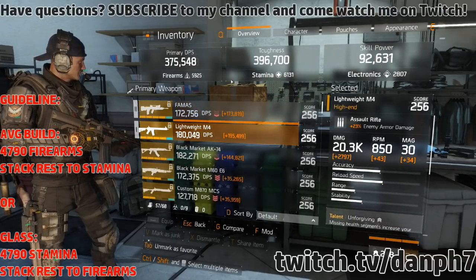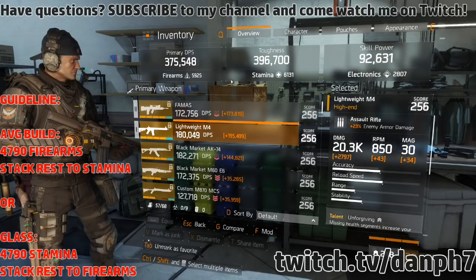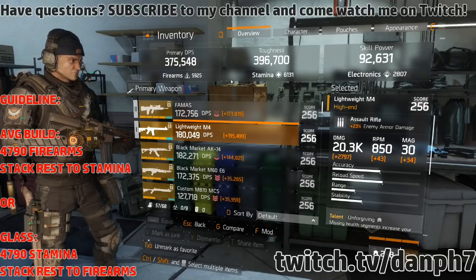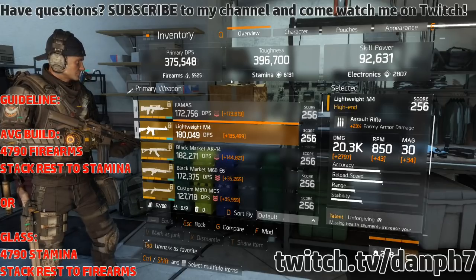In 1.5, the current meta is assault rifles and Alpha Bridge. If you use anything else you're going to get outclassed, and unfortunately that's just the way it is. What you want to be looking for with weapons is a Lightweight M4 and a FAMAS.